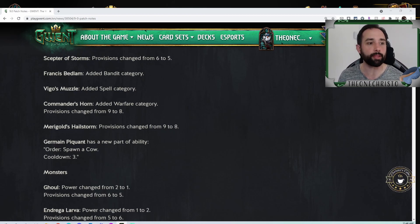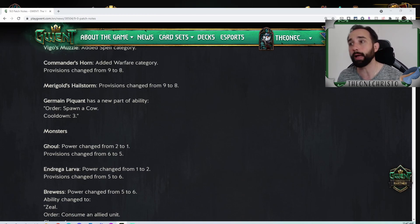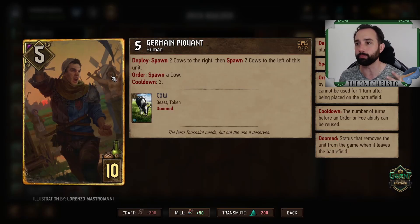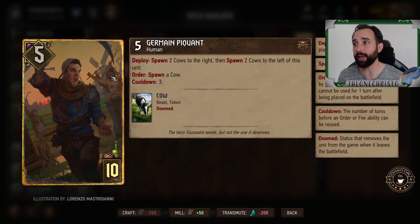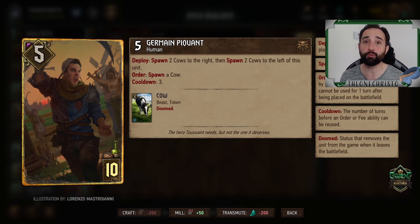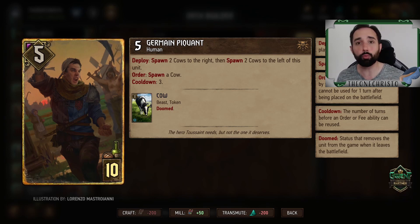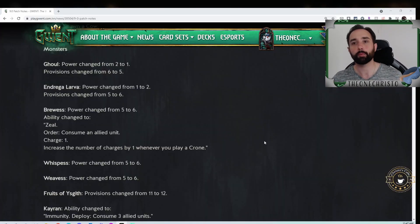Marigold's Hailstorm drops from nine to eight provisions — literally the opposite of Commander's Horn, so boosting both at the same time makes sense. Germain turns into a little bit of an engine: the order ability spawns a cow with a cooldown of three. Not only do you get cows on both sides, but now you get to spawn additional cows with your order ability — maybe drop a Commander's Horn on there and get a little bit of a boost that way.